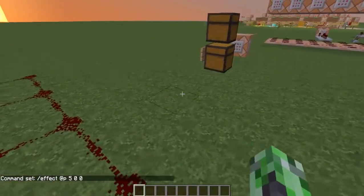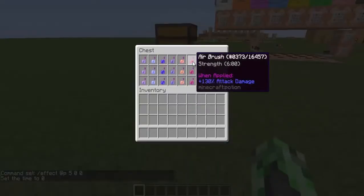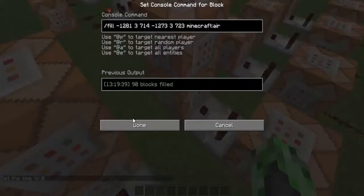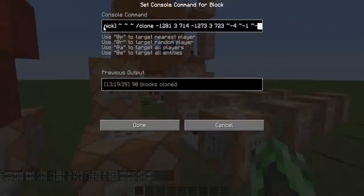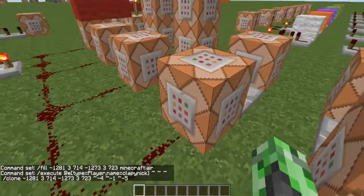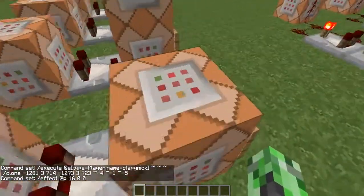Next is the airbrush. It's testing if I have strength. If I have strength, it's going to fill that same area with air, and then clone that area of air to me and put it roughly in the middle. That's how the airbrush works.